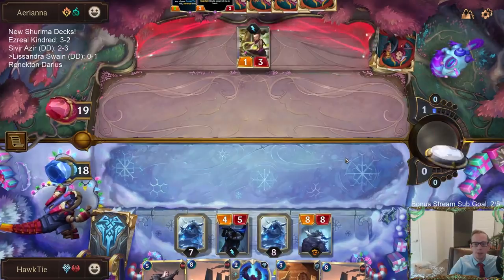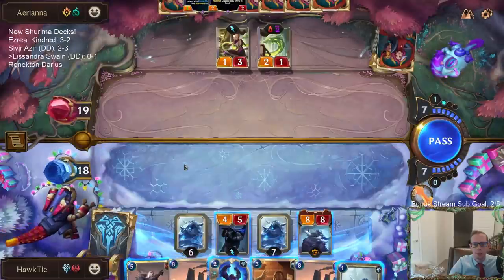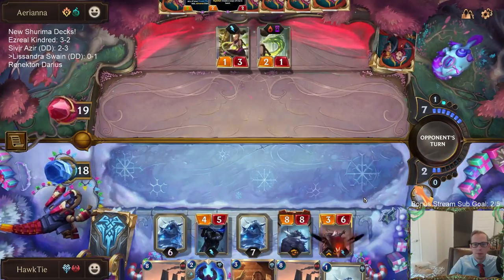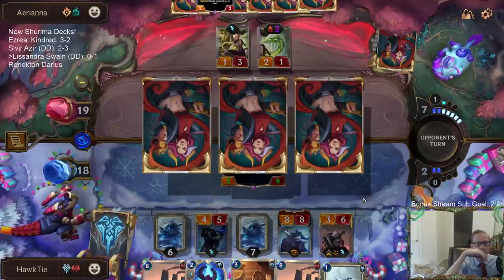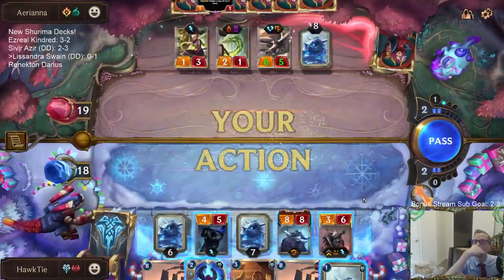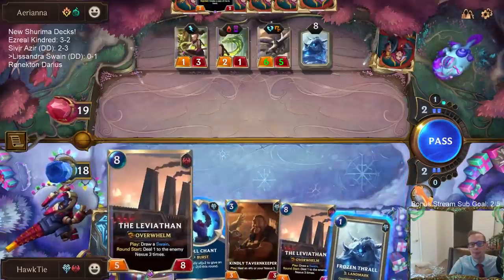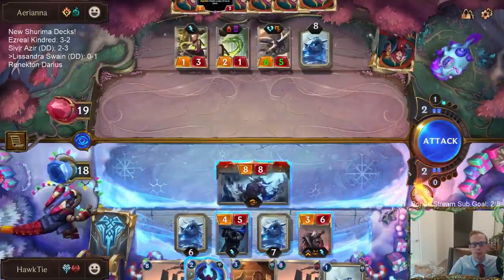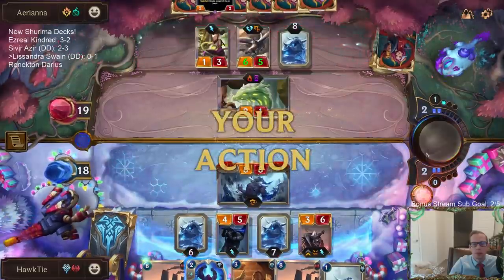It'll just get replaced with something else, and they get a Frozen Thrall. A 6/5 Challenger — that's annoying. The plus one, plus one stays on there from Iterative Improvement; I wasn't sure if that was going to be the case.